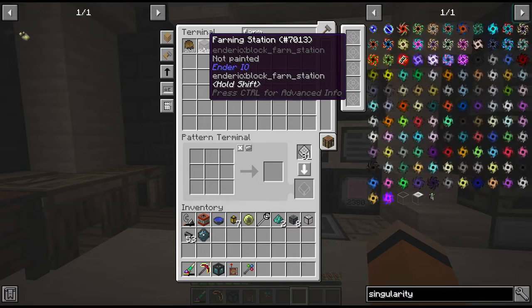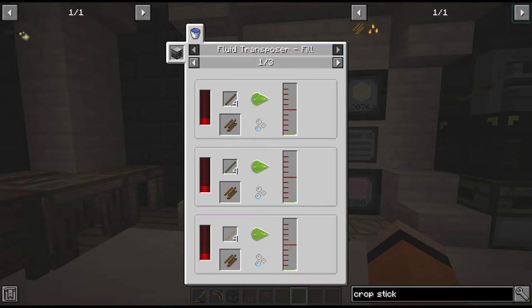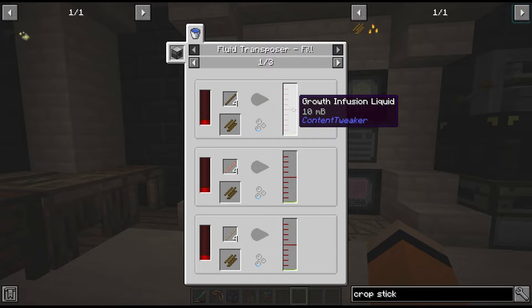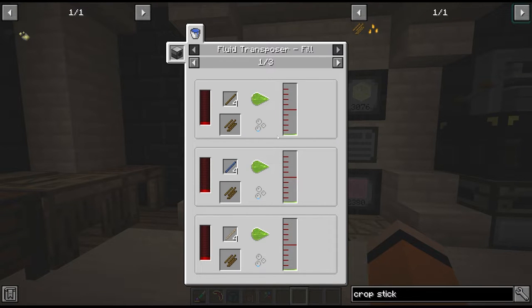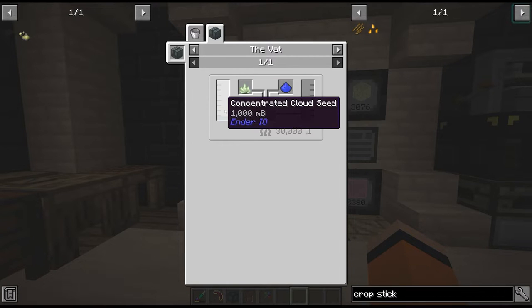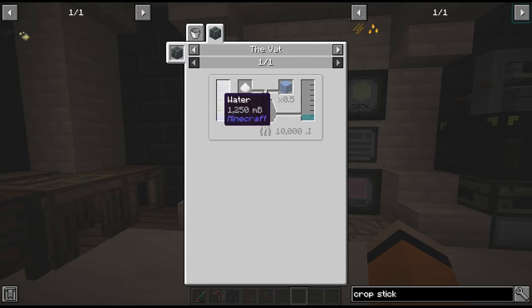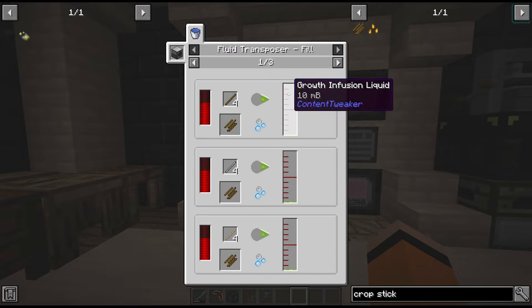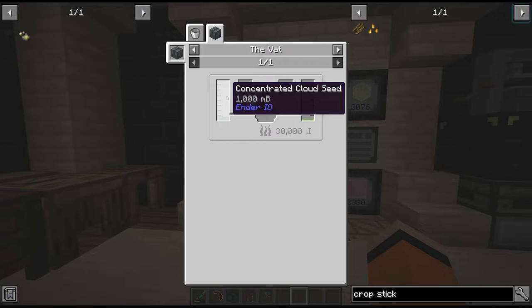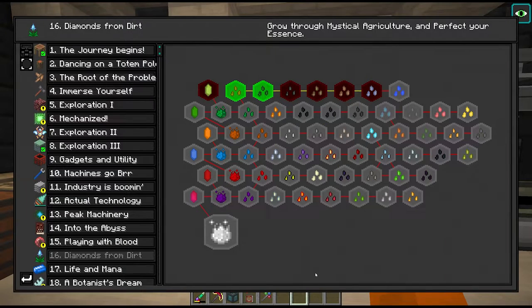To actually farm all of the seeds we're going to use farming stations from EnderIO. Since we don't yet have access to crop sticks, we can't duplicate any of the seeds we're growing, and they also don't drop seeds when you harvest them. When we do gain access to crop sticks - which will only be after we get extreme reactors and cloud seeds requiring plutonium - that's still 4 or 5 chapters away. The farming station can handle 4 seeds each.